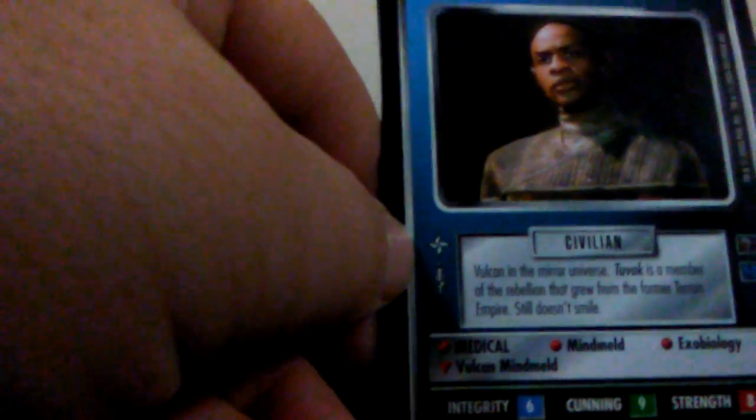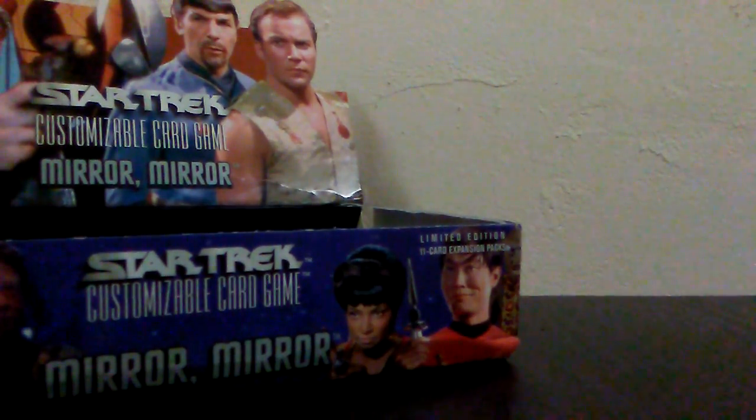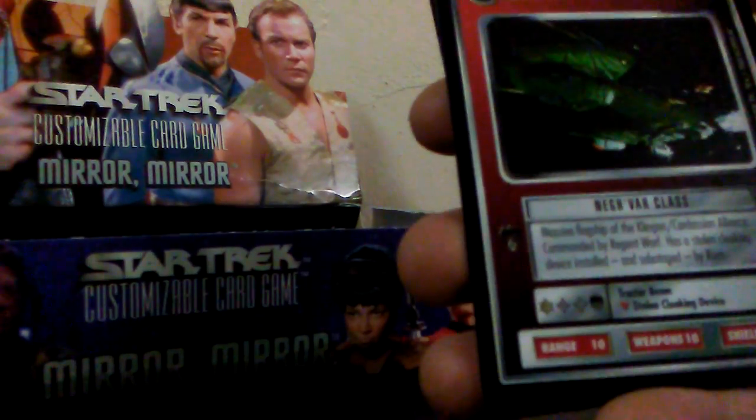Getting a little more centered here for you guys. And it's Mr. Tuvok — gotta love Voyager. He's also in Star Trek Generations for a brief moment. Love that card. And on the next pack, we got the Regency One, which if you all watch Deep Space Nine was a warship in the mirror universe. Let's check that out for a second — really decent card.